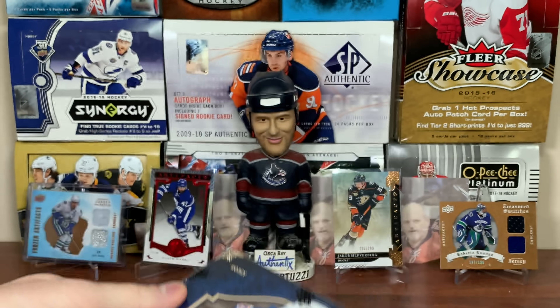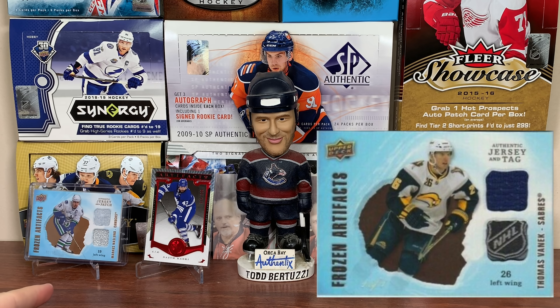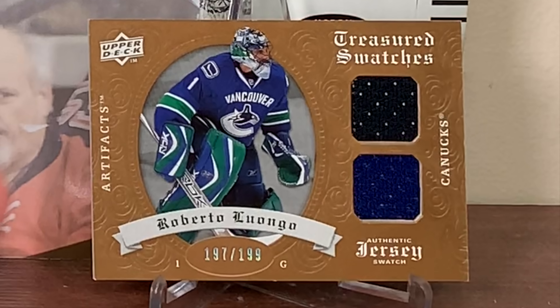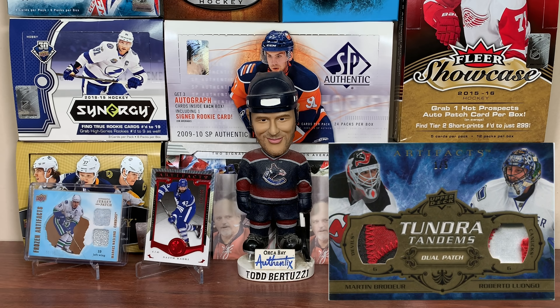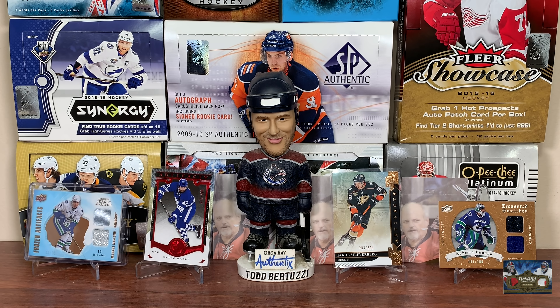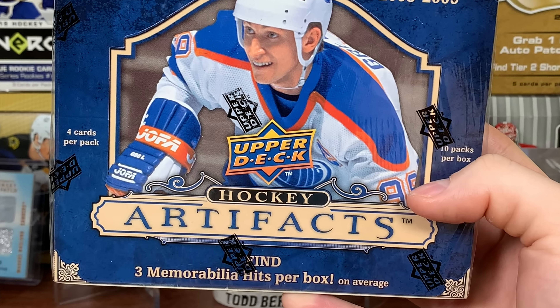Some relics — the Frozen Artifacts, looking for those. There's patch variations like that Nazlin there, and one-on-one versions as well, which is pretty crazy. There's tag versions, so keep an eye out for that. Retail pieces are only a one-piece jersey card. There's also Treasured Swatches, which are similar to the Frozen Artifacts, with a bunch of parallels including black tag one-on-ones. There's Tundra Tandems featuring two players — 100 of those — and Tundra Trios featuring three players, 42 of those. That's pretty much 08/09 Artifacts.